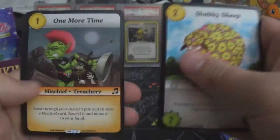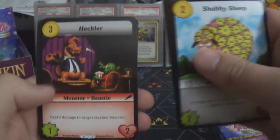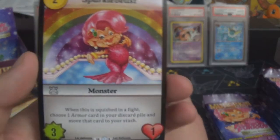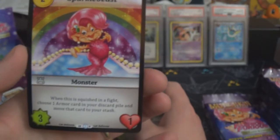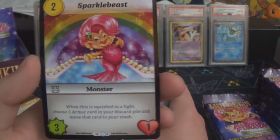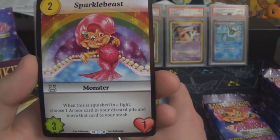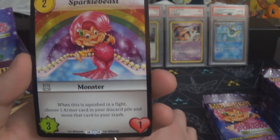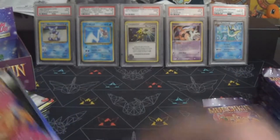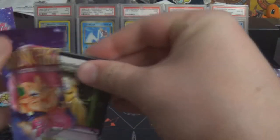That one's kind of cool. We have got Sparkle Beast — we saw her in the preview video too, and she is actually the artwork on the box and on all the packs of the set. Two gold for a three-one: when this is squished in a fight, choose one armor card in your discard pile and move that card to your stash. She's in colorless too, so you can use her in any deck, which is always nice.